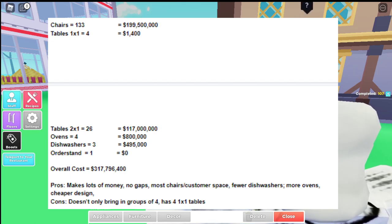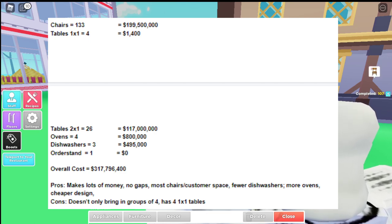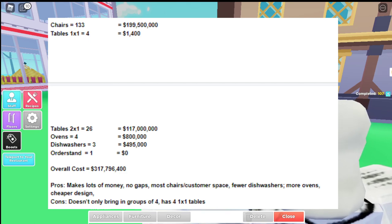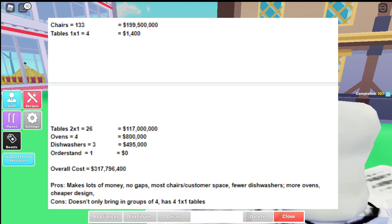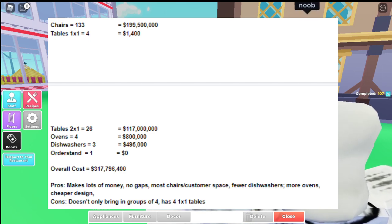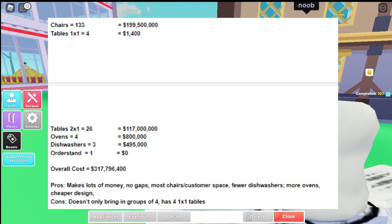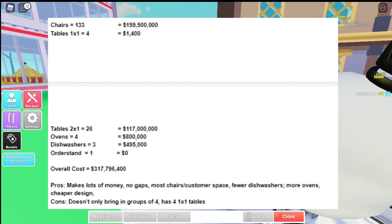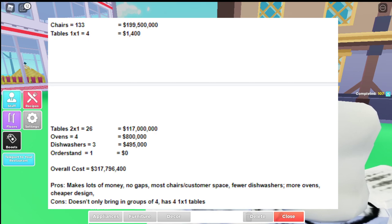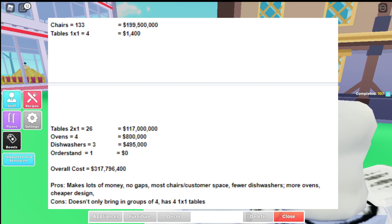For the chairs, you need around 133 chairs which costs around 200 million. For the 1x1 tables you only need four of them, which is 1,400. For the ticket tables you need 26 of them, which costs 117 million. For the ovens — the luxury ovens — you need four, which costs 800k. For the dishwashers you need three, which costs 495k. For the order stands you need one, which you'll already have at no cost.